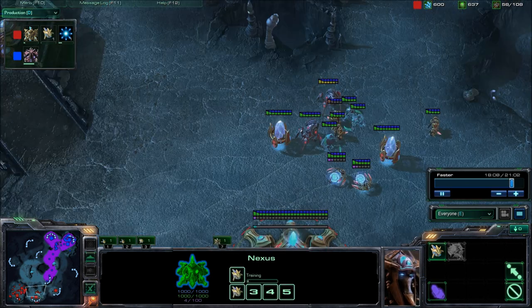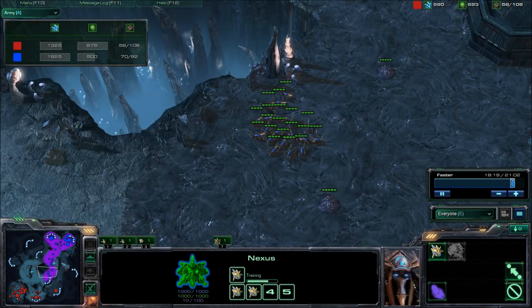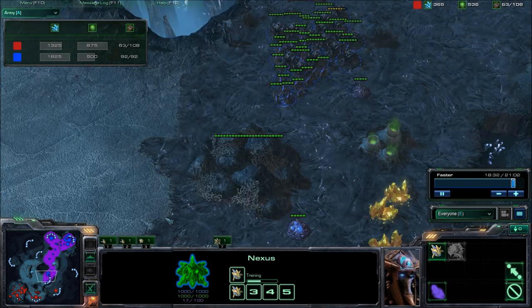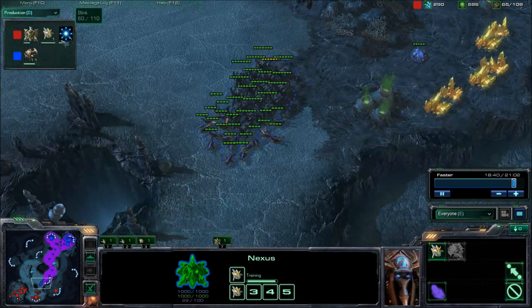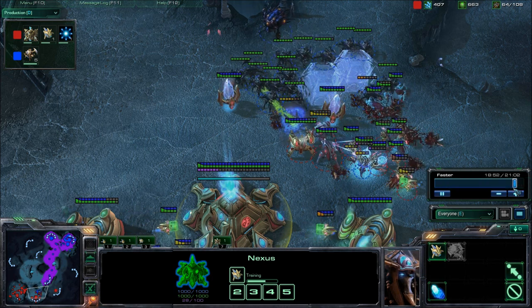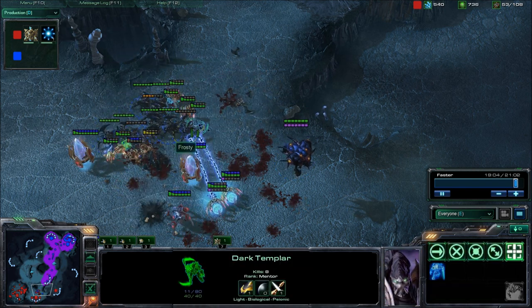My army looks a little bit bigger. I do Roaches because I feel like they're strong against Dark Templars, but I'm not really sure. I've actually done well on my creep this time. Looking at production, he's actually going to try to get Blink. I've never seen people really use Blink that much. Anyways, I'm going to try to kill off the Dark Templars because those are super annoying.